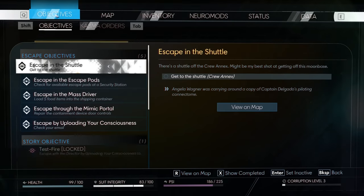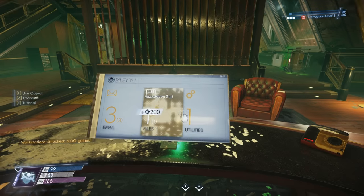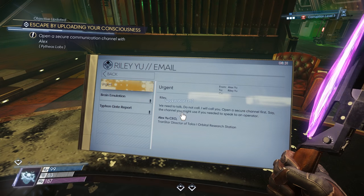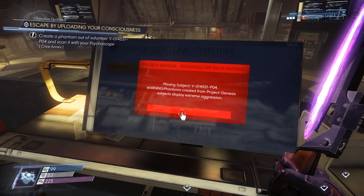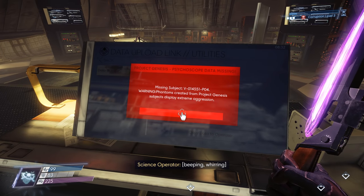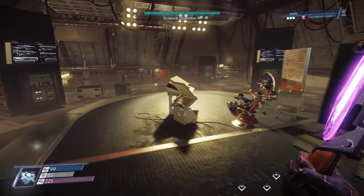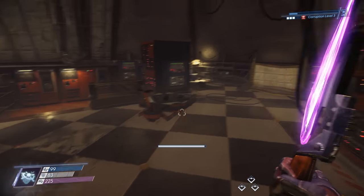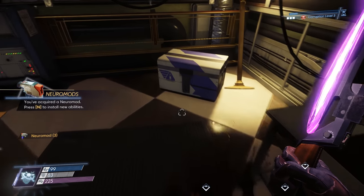Did the quest update? I need to check my email. There's a communication channel with Alex. Create a phantom out of a volunteer, scan it with your psychoscope. Oh, that is creepy. So that's what I need to do now. I assume the volunteer would be down in the volunteer containment chambers, so I'll head back down there.